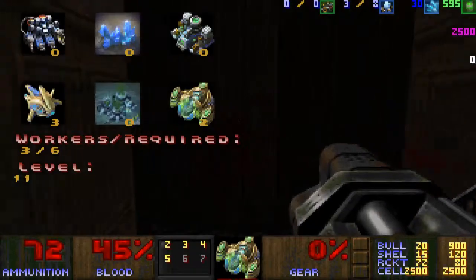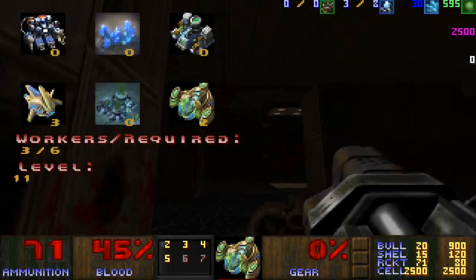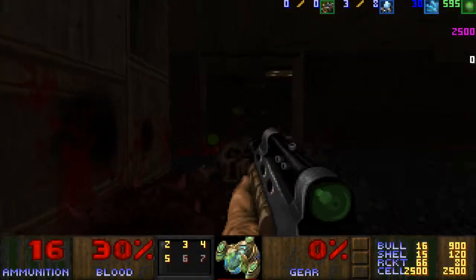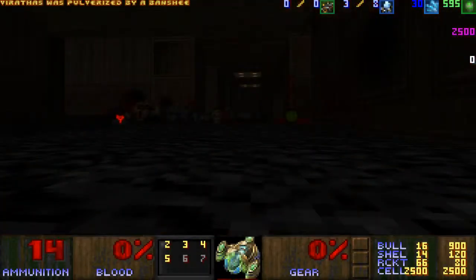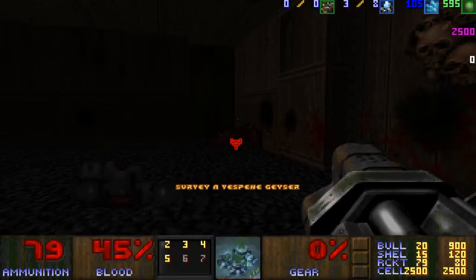We have two assimilators now. We'll have to build three more probes, but we are out of minerals at the moment. Let's get the screen up. That wasn't anything I wanted to encounter. I haven't seen her. Okay, so let's do this again. Fortunately, we have saved.